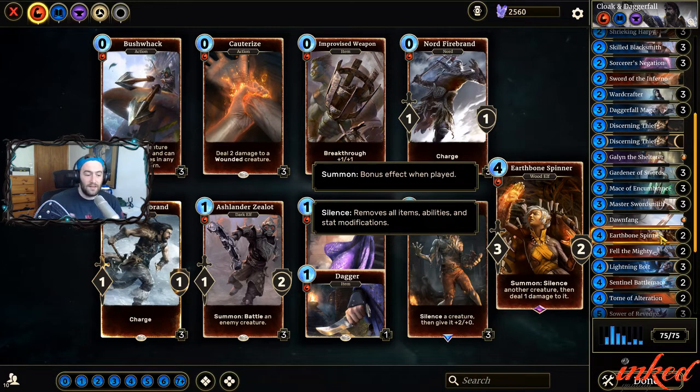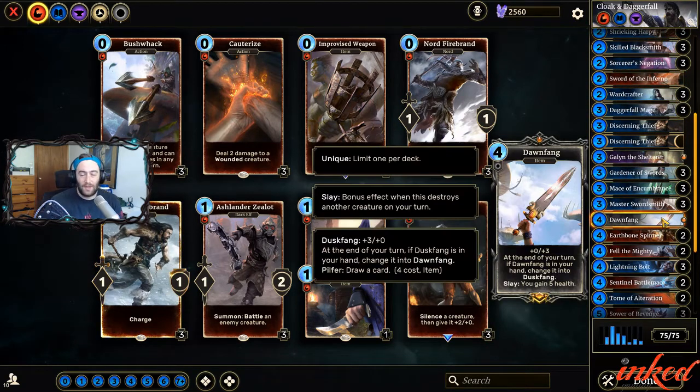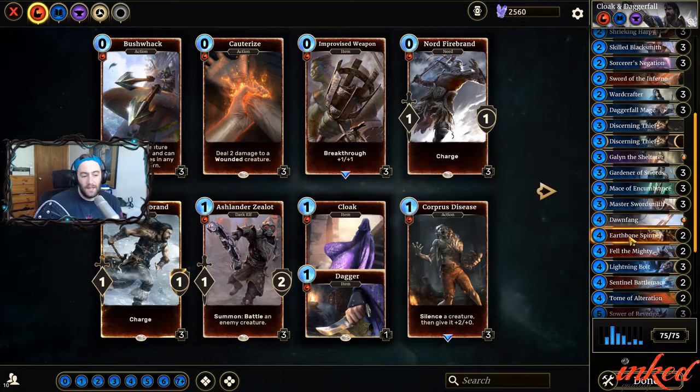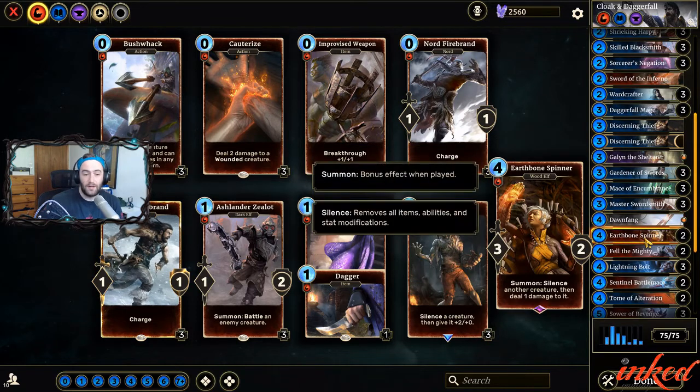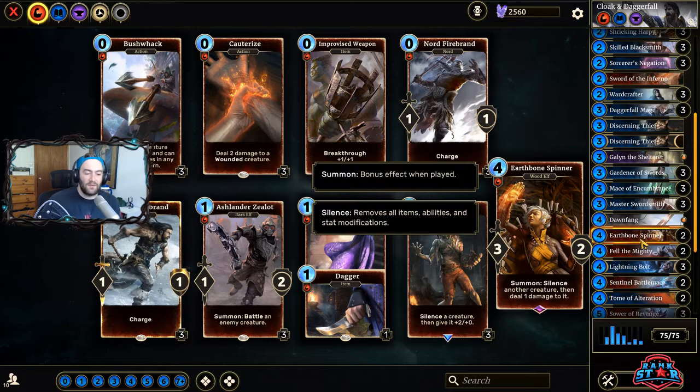I've cut them in favor of the Earthbone Spinners because of all of the Daggerfall Mages, all of the Breton Conjurers, Mighty Conjurings, everything running around. All the blue — the blue meta has meant that silence is a little bit more important. So now that actually brings the total silence count of this deck up to 6, which is pretty darn good. It's been performing admirably. A lot of times against those other mid-range blue decks, you kind of want to go faster than them, and this helps you remove guards and wards to help you do that.